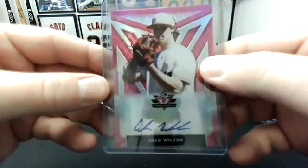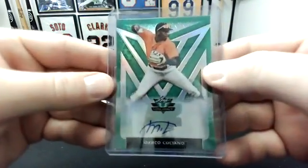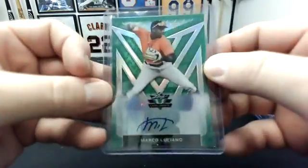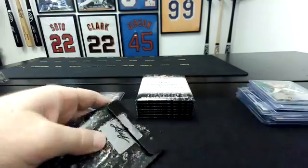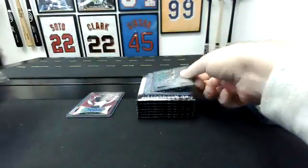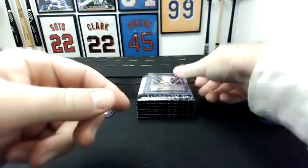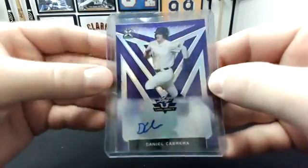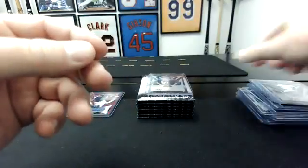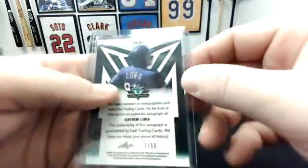A pink Cole Wilcox — several pinks, those are to 15. And a green Marco Luciano — solid card right there, to 99. Green Corey Abbott — that's to 99. A purple Daniel Cabrera — that's to 25, maybe the first purple. And a nice card here — blue Baron Laura — that's to 50, pretty solid.